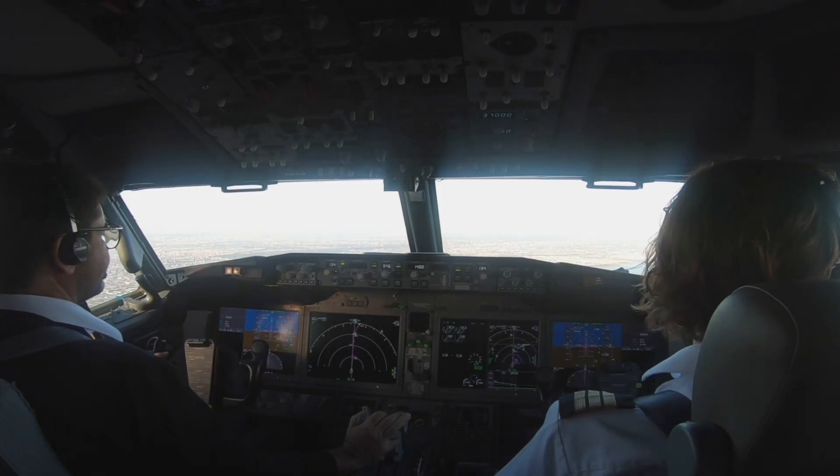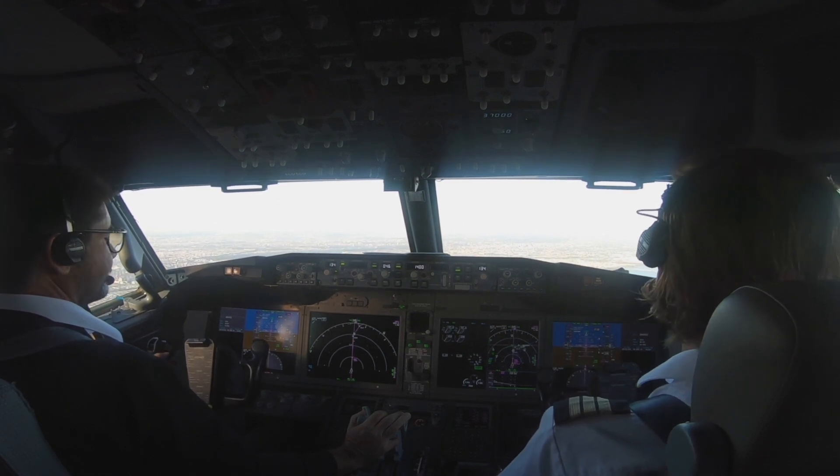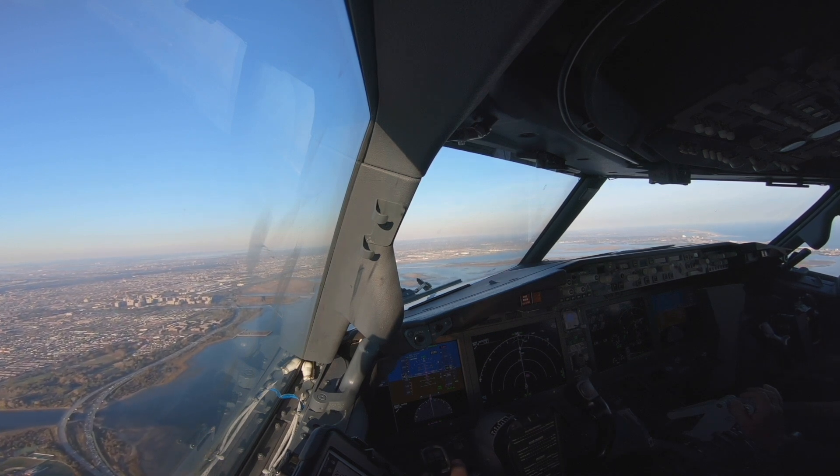Delta 392 heavy, cross runway 32 right at Juliet, pass behind the Airbus accompanying off your right, then continue straight out onto Alpha, monitor ground point nine, get in. Okay, cross 32 right, Juliet, behind the Airbus, Alpha, monitor point nine, get in. 392.